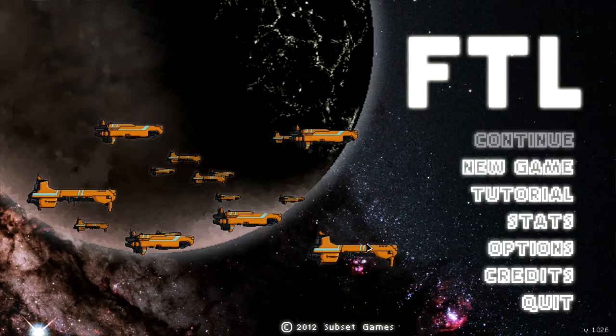All right, everyone. What is up? One Big Bugger coming at you, and this is our FTL-101, and we will be doing an in-depth look at the Federation Cruiser.